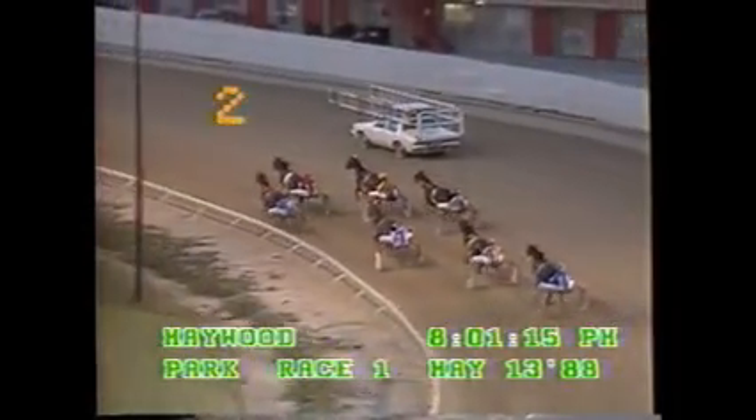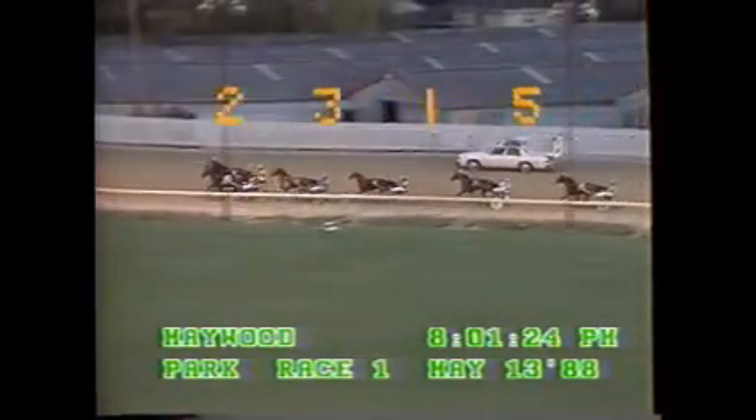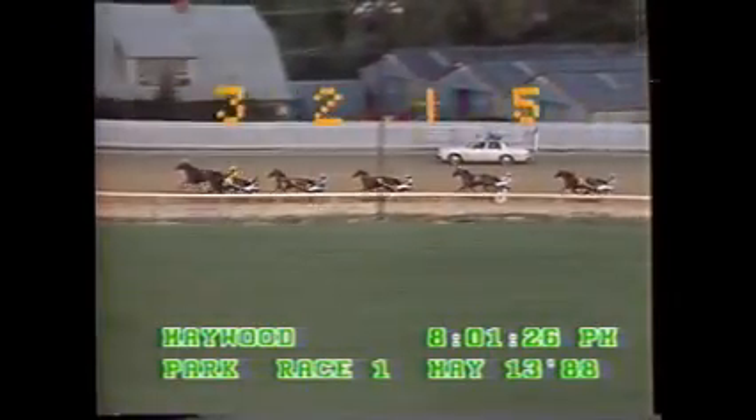And here they come. Tino takes command, moving Robert in second. Tino. Park third, second on the outside, and Tino. It's Tino now to take command, Egyptian Rob in second, the length and a quarter, moving Robert.